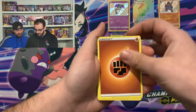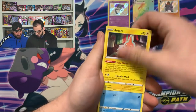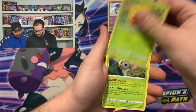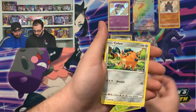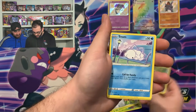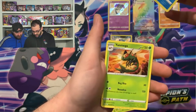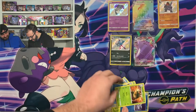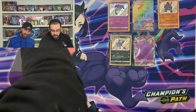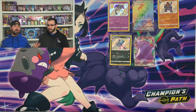So last pack: we got a Fighting Energy, a Gym Trainer, a Rotom, a Float Cell, a Gossifjord, a Rowlet, a Cuffant, Spinarak, Snob, Reverse Holo Frostmoth, and a Yon Mega Non Holo. We were hoping for a big hit on the last pack — we just didn't get it. Hey, you know what? It happens.